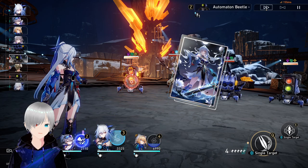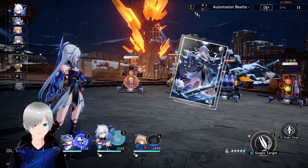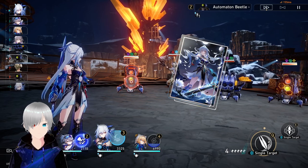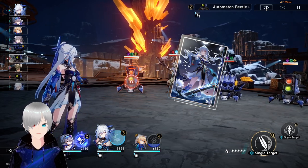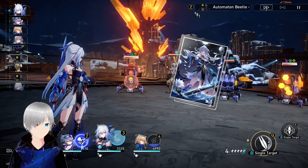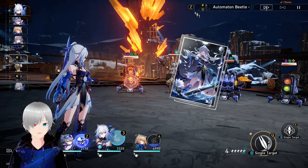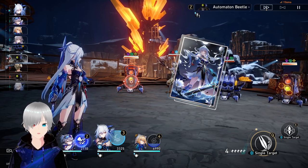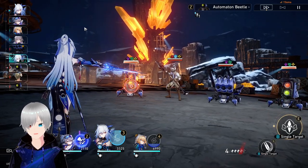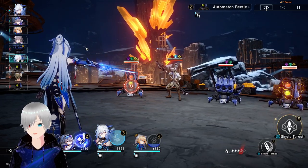Before I start the fight, let me explain something. Jingliu's weapon actually changes a lot — damage increases by 62%: 42% from the Eclipse stack, 20% from crit damage, and 12% defense ignore on top of that. So you get a 62% damage increase overall, which is insane.